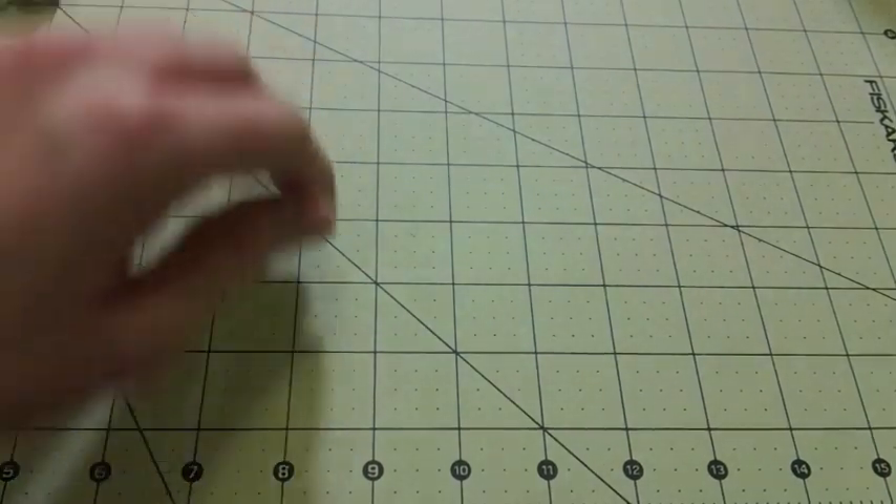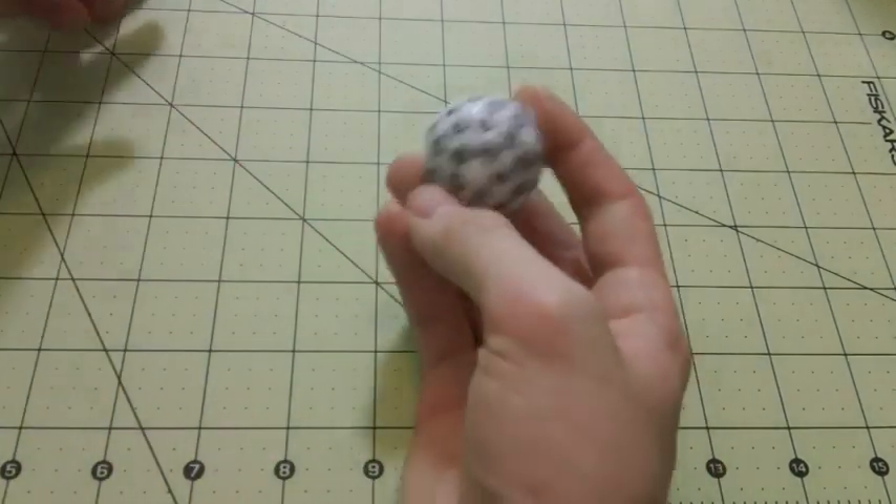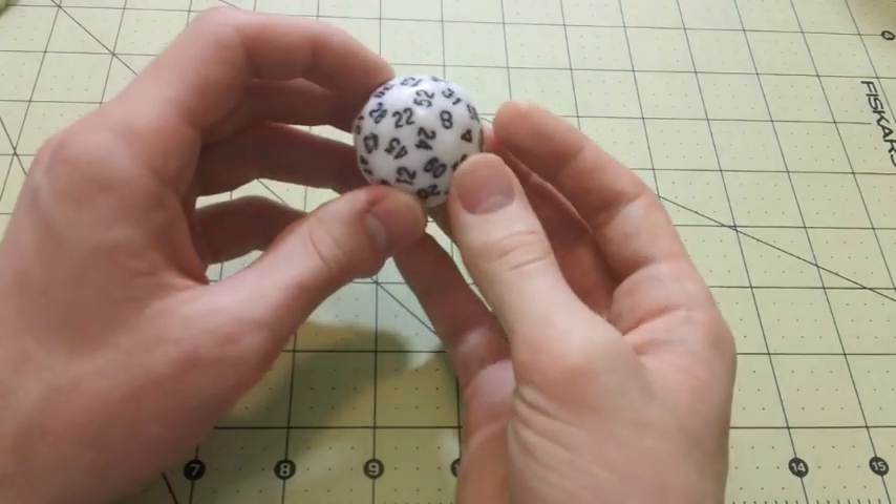They have another 7-sided die that's very similar to this one, except it has a pentagon instead of a triangle on the sides, and a couple of other styles like that. These ones are pretty interesting. Getting up a little bigger in the common range, you can get these — these are 60s.